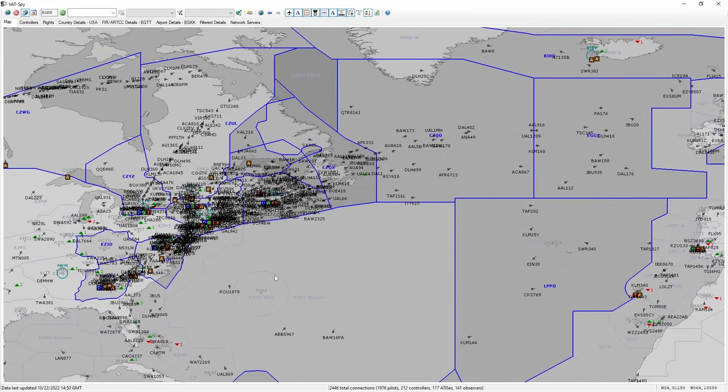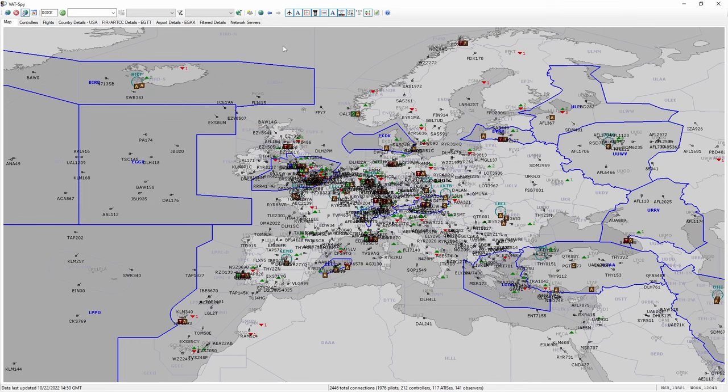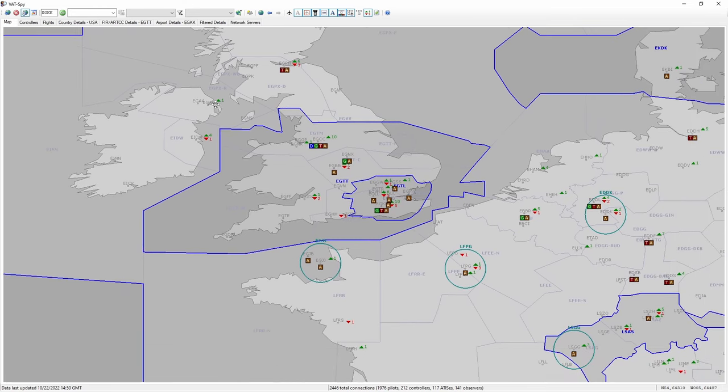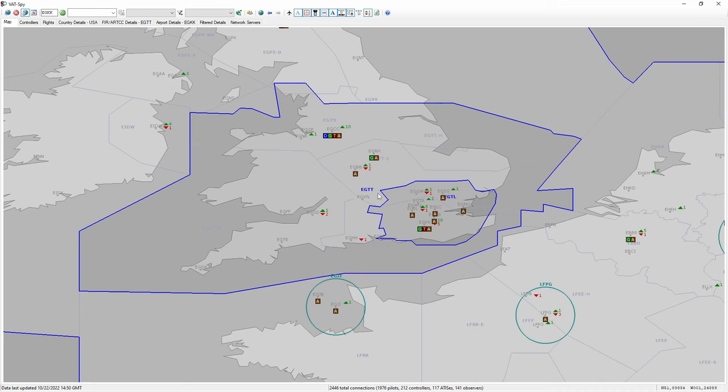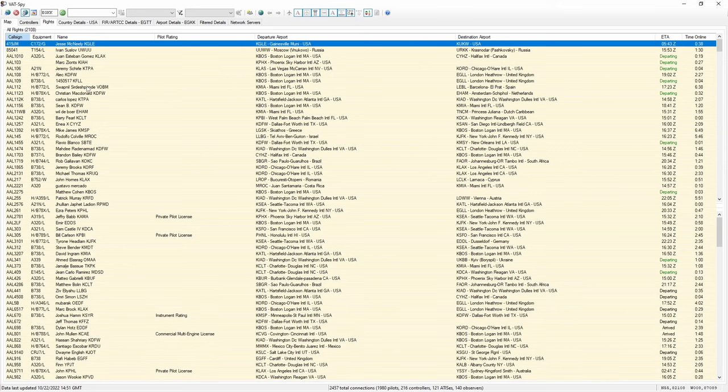It's not always this many aircraft — it just happens to be the VATSIM Cross the Pond event as I'm recording. If we zoom in over the United Kingdom, we can see our controllers that are online. In blue we have an area controller, and here we have Delivery, Ground, Tower, and ATIS all online for EGCC, which is Manchester. You can click on the different tabs: Map, Controllers, Flights. If we hover over Manchester you can see Ground, Delivery, Tower, and ATIS — the names of the controllers, their frequencies, and how long they've been online.